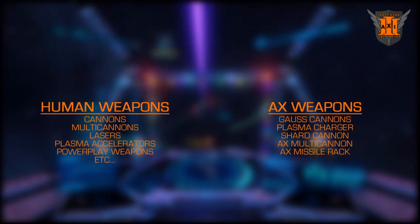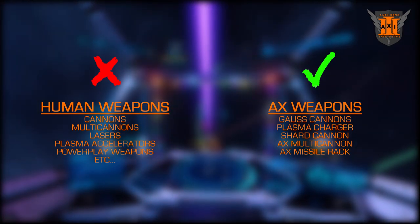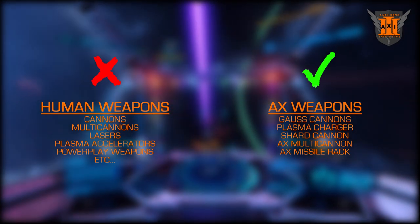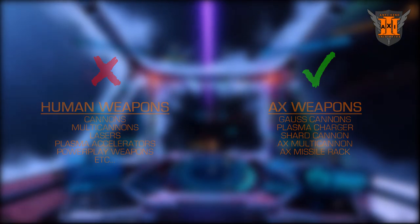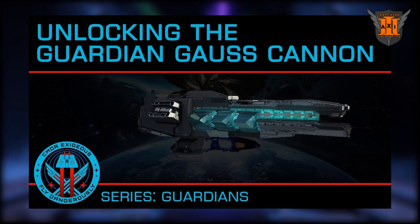Thargoid Interceptors are incredibly strong. They have a 99% resistance to standard human weapons. To kill a Thargoid, you will need specialised anti-xeno weaponry, the most effective being the Guardian Gauss Cannon. I have included a link below to a video by Exegius explaining how to obtain these.